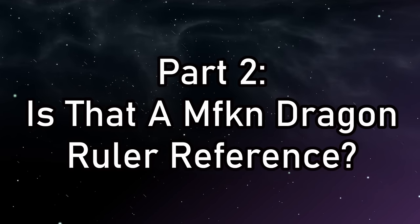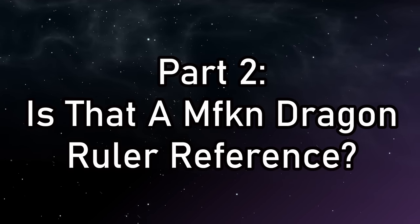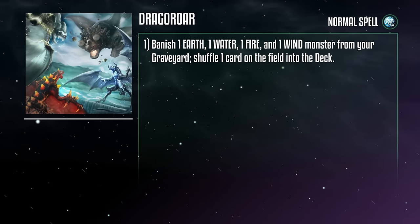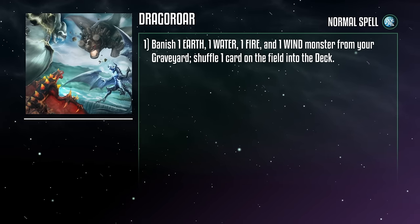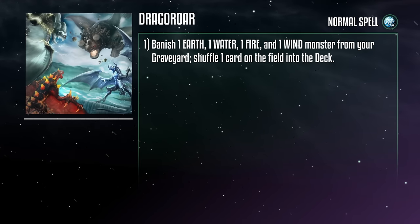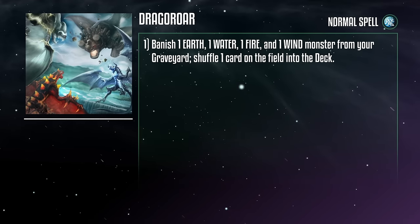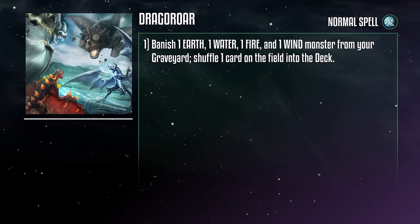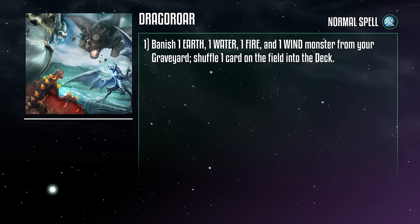So that's all the Dragon Ruler cards, but there are a few spells and traps that feature artwork of the rulers, as well as effects that are tangentially related. Dragoror is a quick-play spell card that banishes one earth, water, fire, and wind monster from your grave to shuffle a card on the field into the deck. So if you banish all of the adult rulers, you're walking away with a huge chunk of card advantage by way of searching, and you get rid of a free card to boot. Though the chances of having all those rulers in the grave at the same time seems pretty low — you'll be trying to use them on your own turn, so they won't have time to stick around. More than likely you'll be banishing the baby rulers to accomplish this, but that still seems unlikely as they make for great resources to fuel other effects. Maybe some other theme will crop up in the future that also runs the gamut of these elements, fills the grave, and doesn't mind banishing.